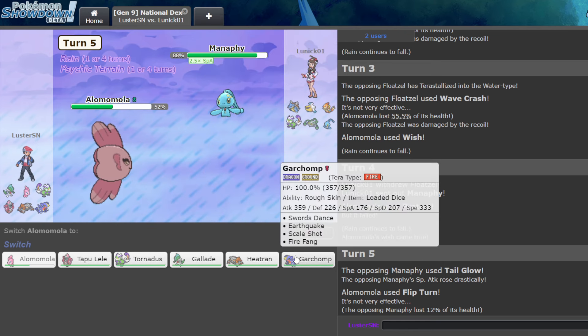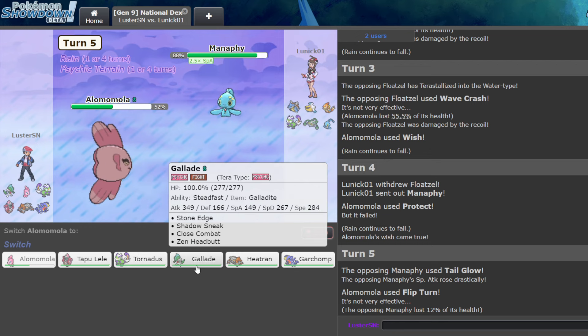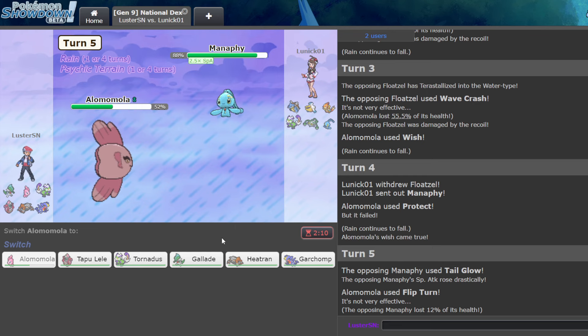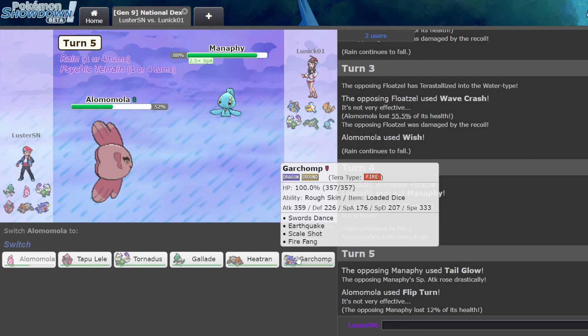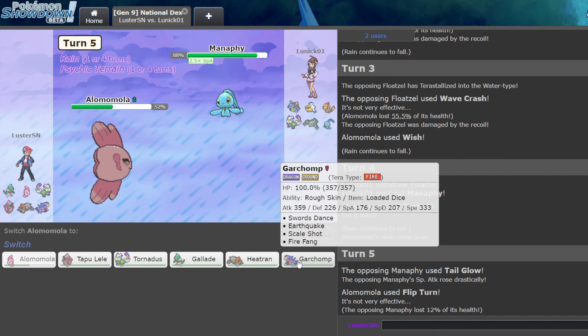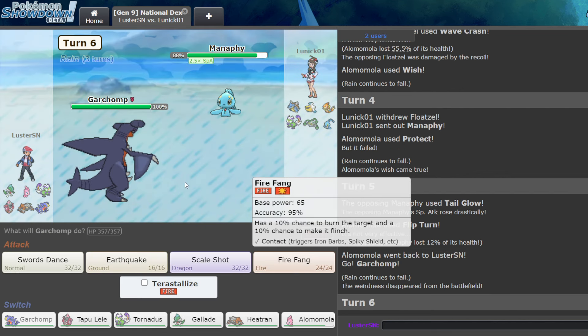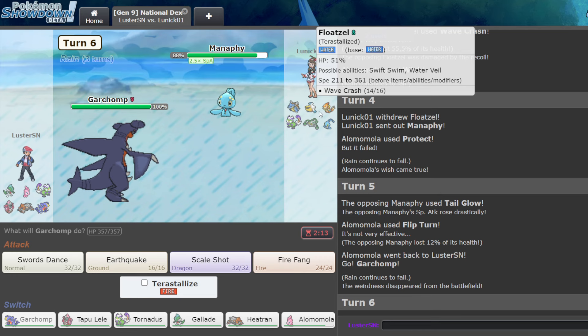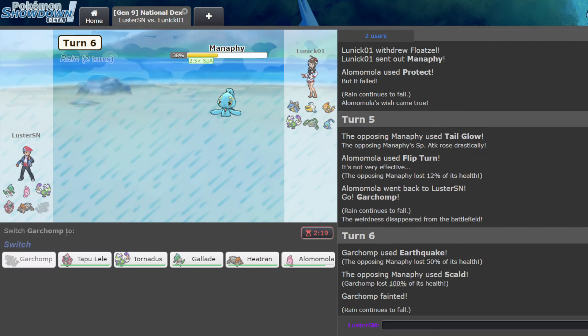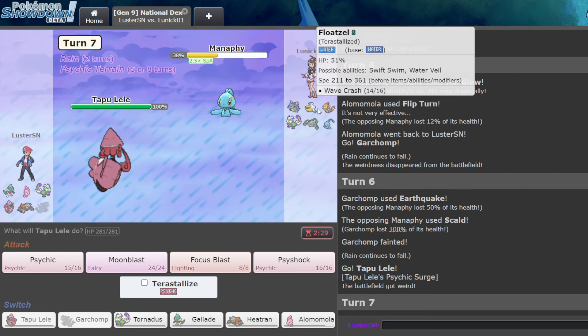How do I hit this as hard as possible? Gallade can't kill, and I kind of need to weaken them into range of Lele first for this to be a good situation. I could use Garchomp here and click Earthquake, then keep Gallade. I think Garchomp is worse than Gallade in this game, so we'll go Garchomp right here, click Earthquake to try to weaken this, and then go Gallade and attack. Actually, Lele and attack is even better, so we'll do that.